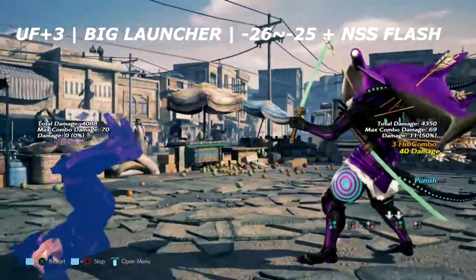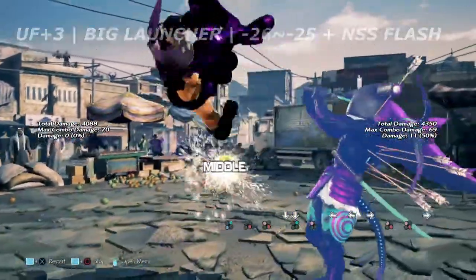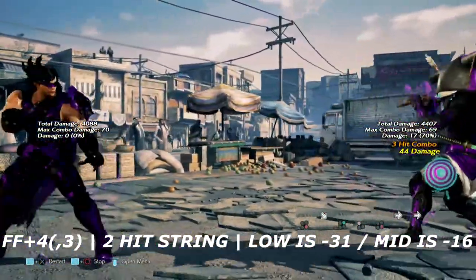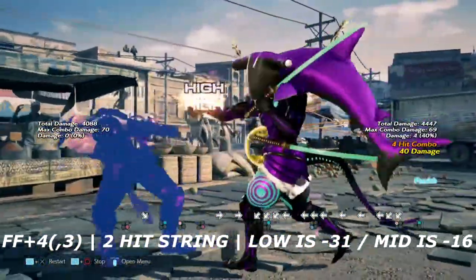However, if you punish up 4,3 too fast you will float them in the air. Also, no sword stance works online. Up next is forward forward 4 into 3 — this is a 2-hit string, and the low into mid itself is launch punishable on block.